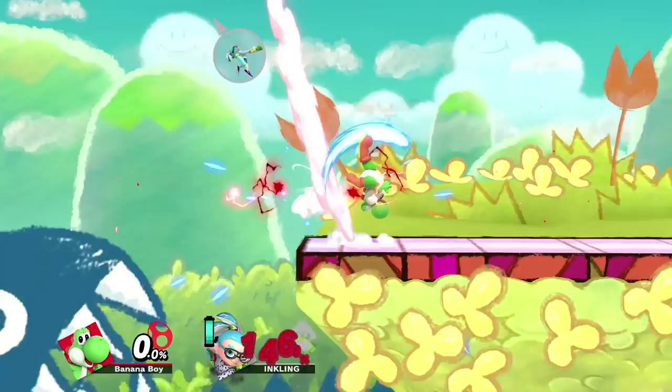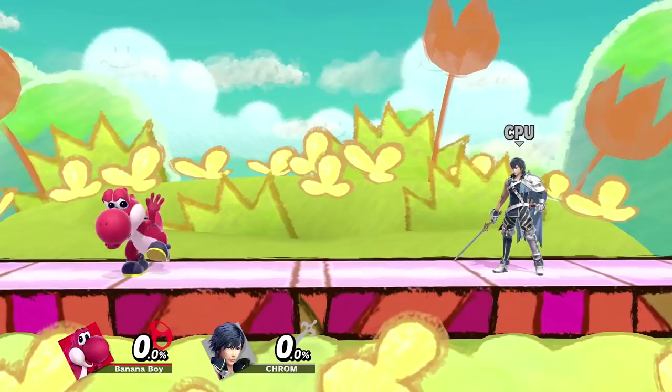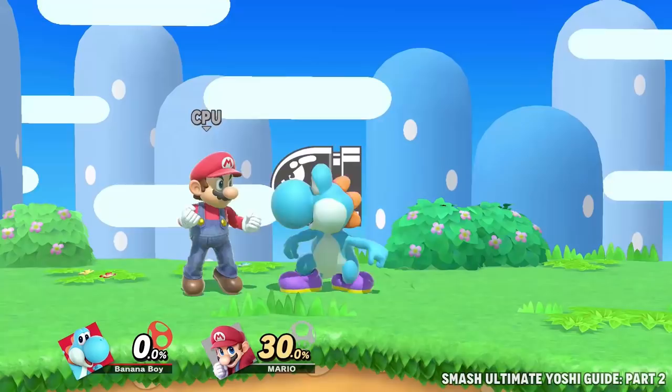Then at kill percent, he'll look for lots of landing back airs and anti-airs in the form of up air, up tilt, and up smash. Nair also kills at the edge around 140. That was a lot of stuff. Knowing Yoshi's gimmicks won't automatically make you play better against him, but I mentioned them so you guys won't get too thrown off guard if you fight one.